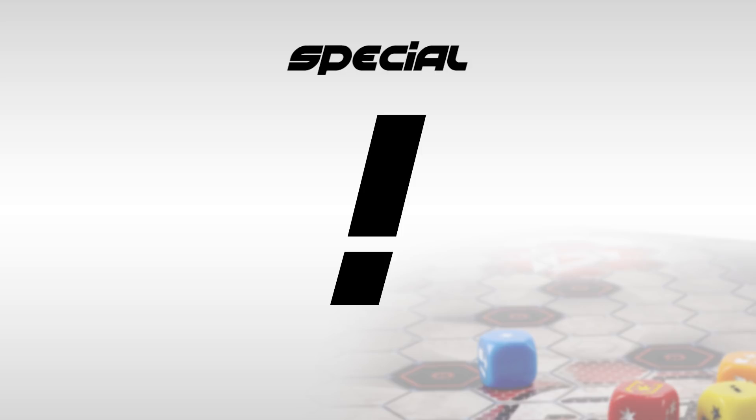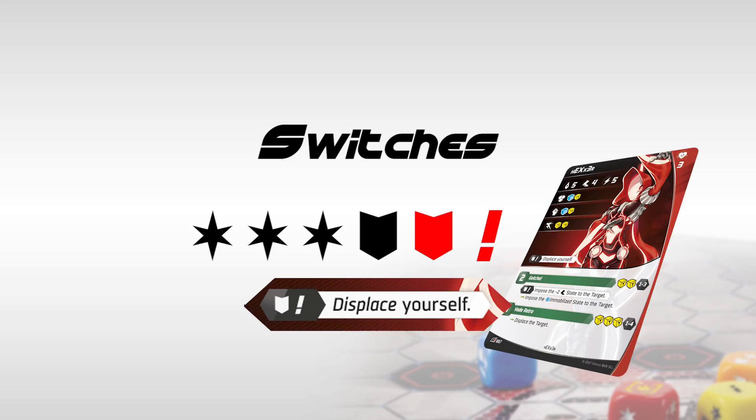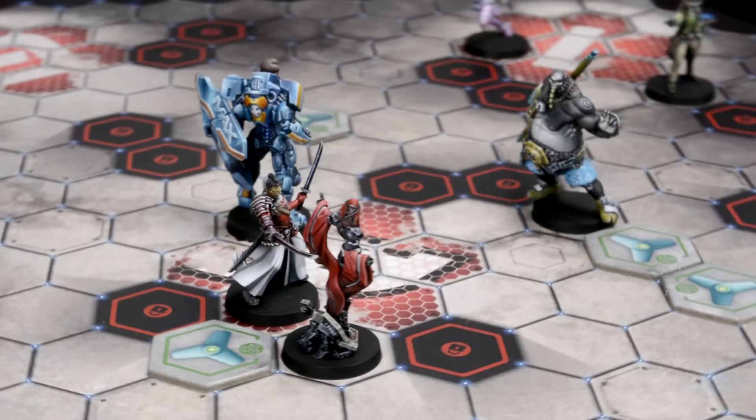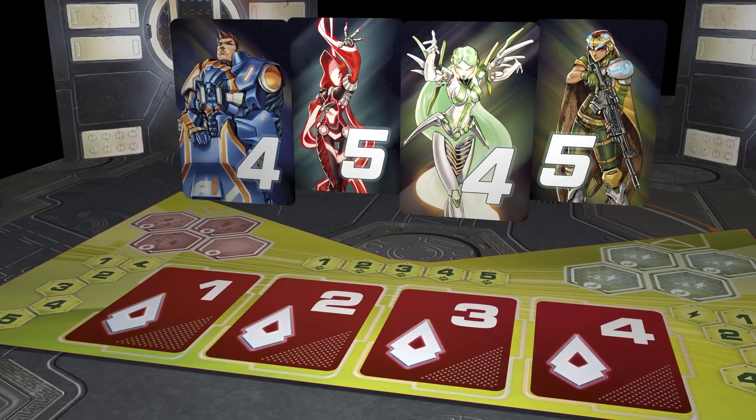Switches: activating switches allows you to spend some of the symbols you rolled to obtain some extra switch effects in return. You can only activate switches immediately after making a roll. Playing the game: a game is played throughout five rounds, and each round is divided into a number of phases that always play out in the same order. Phase 1 — Planning: arrange the order in which your characters will act by placing their initiative cards face down on the running order area of your control panel. During this round, your characters will activate in that order from left to right.